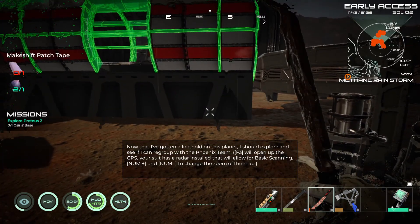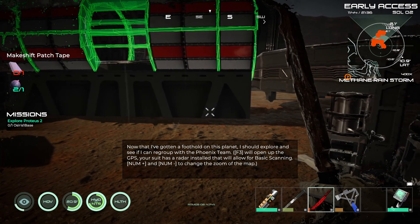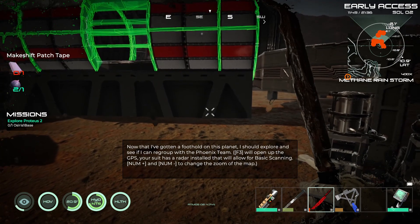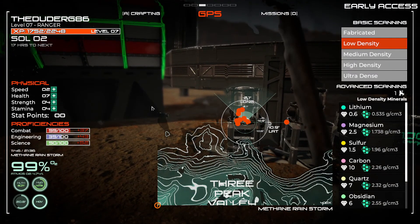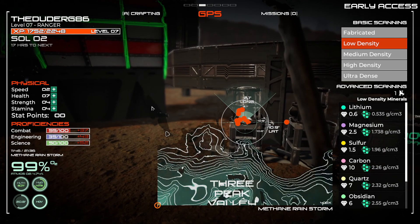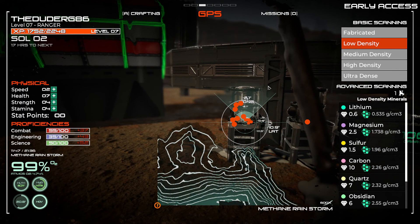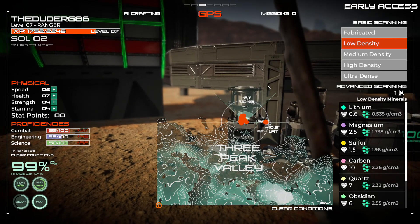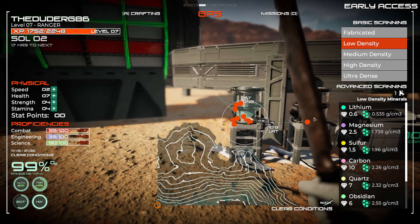Right - explore Proteus 2. Where's Proteus 2? Now that I've gotten a foothold on this planet I should explore and see if I can regroup with the Phoenix team. F3 will open up the GPS. Your suit has a radar installed that will allow for basic scanning. To change zoom of the map, F3 plus and minus. Oh okay, that doesn't make much sense to me. Free peak valley - just my local area I guess. So there's something over here - that's a place of interest.